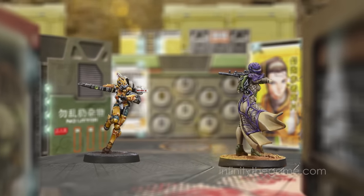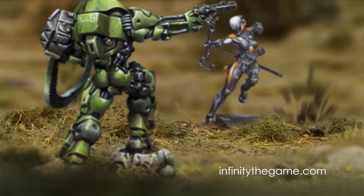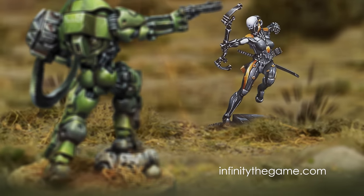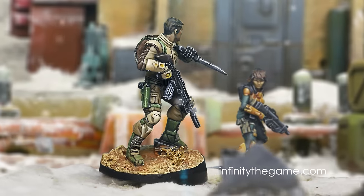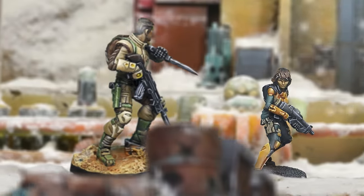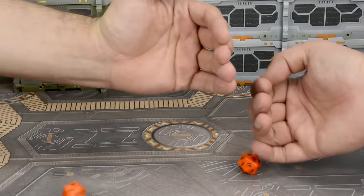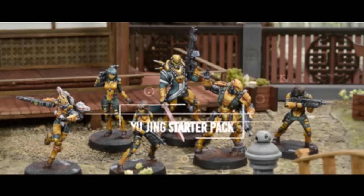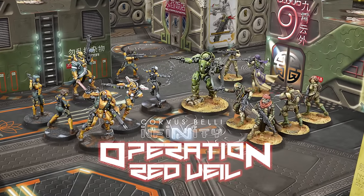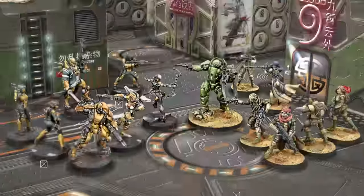Welcome to a new Infinity video tutorial. Infinity is a miniature wargame that simulates skirmishes in a high-tech sci-fi setting influenced by manga aesthetics — an exciting, action-packed vision of the near future where special operations determine the fate of humanity. In this video, we'll explore how dice rolls are used to determine the success or failure of an action. We'll be using the upcoming Operation Red Veil Battle Pack, the best option if you're looking to dip your toes into Infinity.